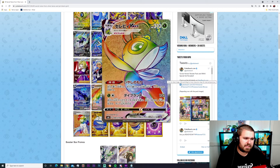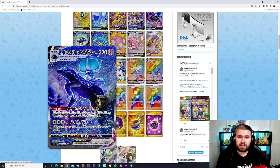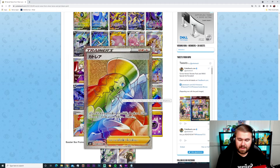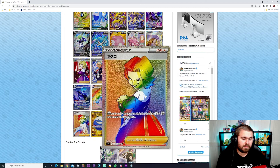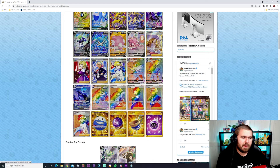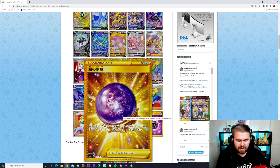Then we have the rainbow secret rares for the Jet Black Spirit side — Celebi V-MAX with 130 damage for two energies. The Shadow Rider Calyrex V-MAX at 320 HP with the same abilities and moves as before — really nice card, I love the alternate art versions. Then the V-MAX Metagross Rapid Strike rainbow. Going back down the list we've got Caitlin, Agatha, and Peonia in rainbow, and Seabald in rainbow too. Also notably we have the shiny Electrode — 90 HP Electric with 100 damage for three energies and a cheeky blue and white face.